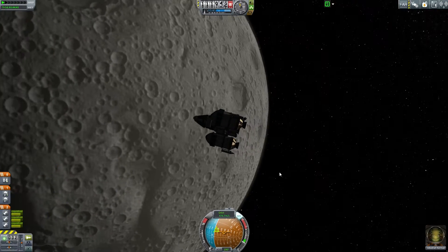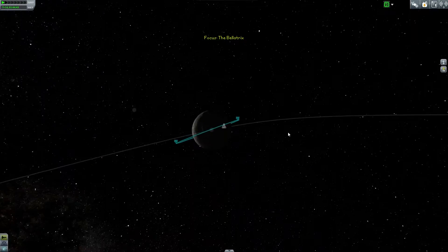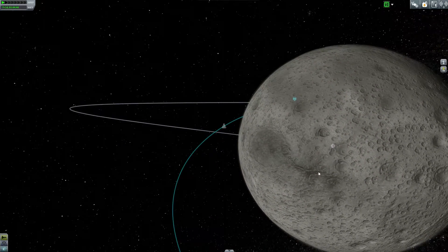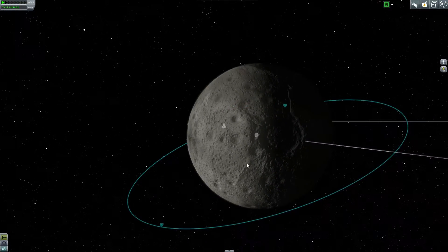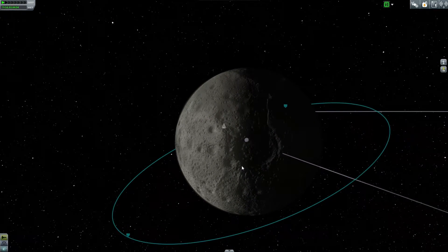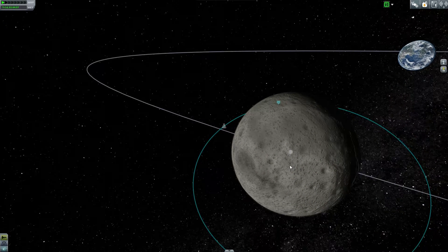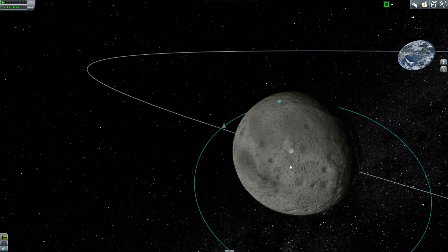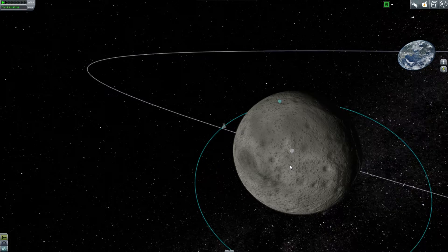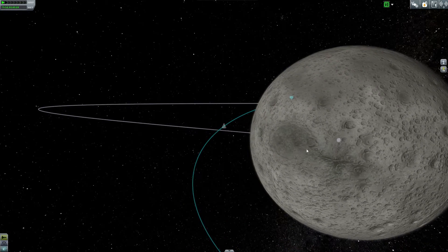I think I've picked a spot that I want to land at. I have a map in front of me and I'd suggest going to kerbomaps.com when you're doing this because they have a great map for the moon. We're able to see where all the different biomes are because there are plenty of them. I think there are 12 in total: the midlands, midland craters, highlands, highlands craters, the poles, polar lowlands, polar crater, northern basin, east crater, northwest crater, southwest crater, far side crater.